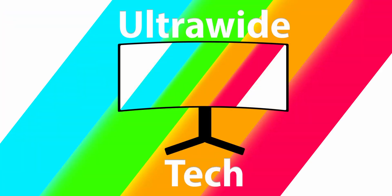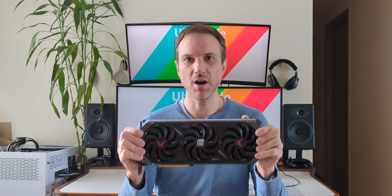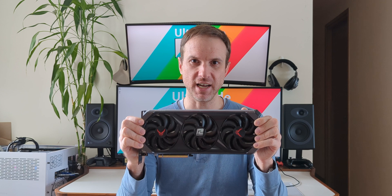I have the king of the AMD hill here, the RX 7900 XTX, and it's here to prove that it's the top performer for raster for any card under $1,500. But can it conquer all of our ultrawide resolutions? Hey ultrawide fans, Scott here, and the card we'll be testing today is the PowerColor Red Devil RX 7900 XTX.